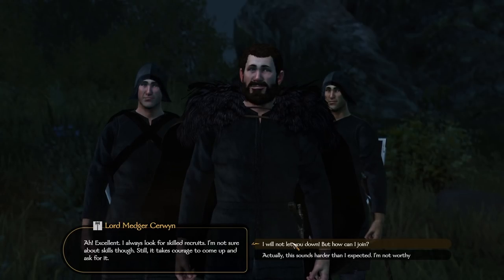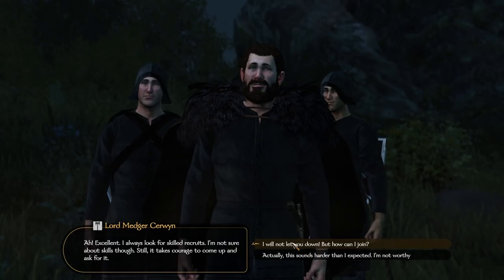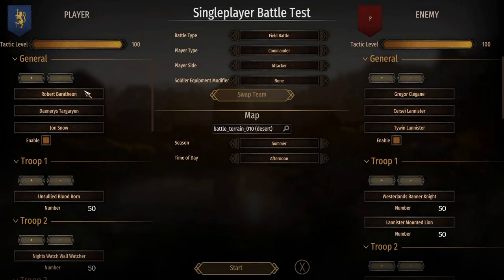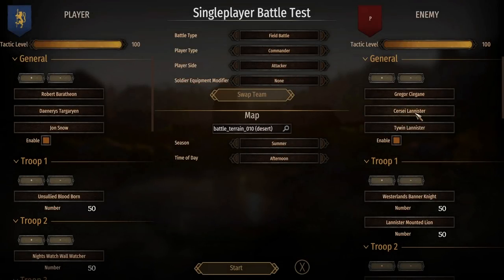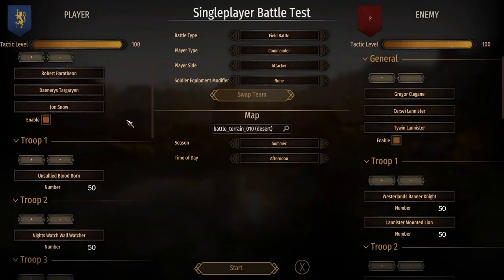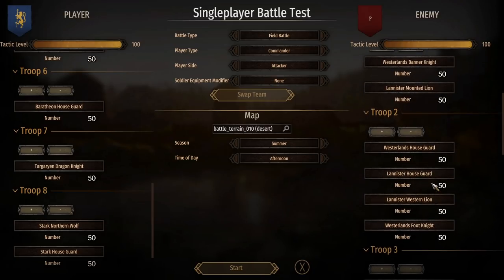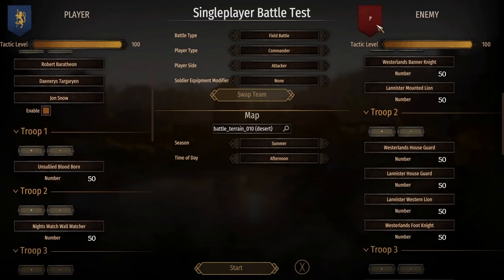You even get the armor to match and you can slowly level your way up through their ranks. I'm going to show you guys all the different troops they added, and we're going to do a giant free-for-all between the Northern factions and the Westerlands. We got Robert Baratheon, Daenerys Targaryen, and Jon Snow versus Gregor Clegane and the Lannisters — Cersei and Tywin Lannister. We have all the best troops from both sides and we're doing 500 versus 500 to show off how beautiful they are.